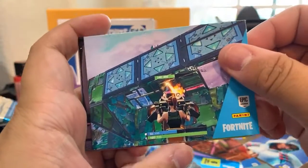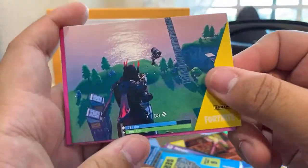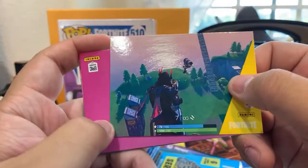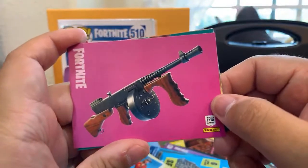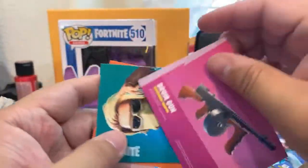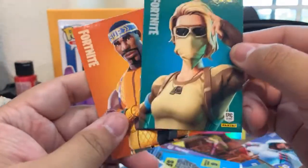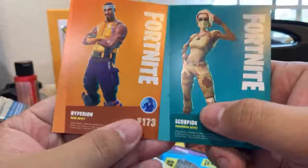We have one last pack. Let us know in the comments which one is your favorite Fortnite skin. Here's one with a turret — is that Ramirez? I forget her name. JJ mentions he made a little mistake in his song, but you can still fix it. There are a lot of cards with the Ice King. This is a drum weapon — oh, I think that's holographic! No, it's just shiny. Here are the last two cards — Hyperion and Scorpion. Thanks for watching!